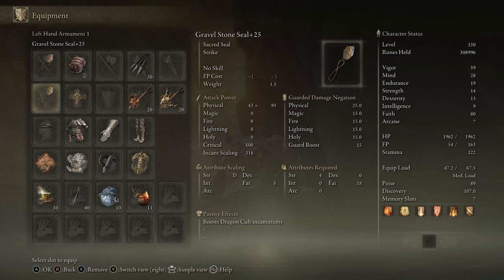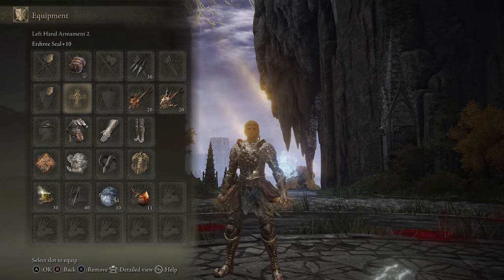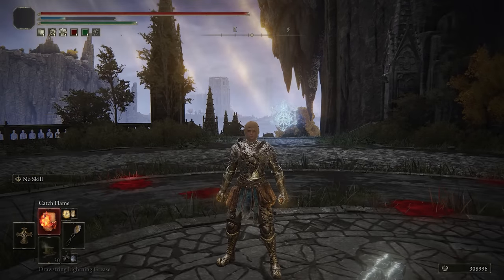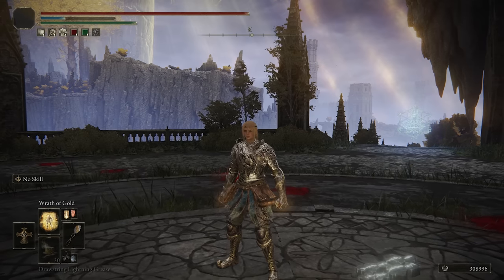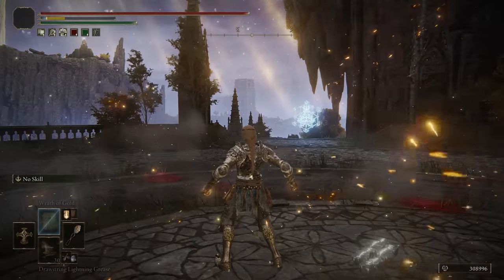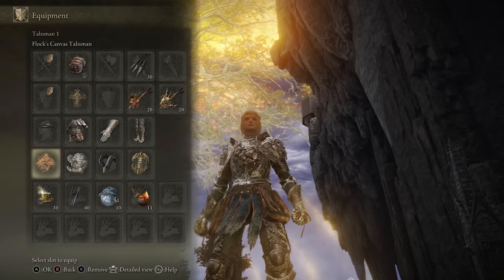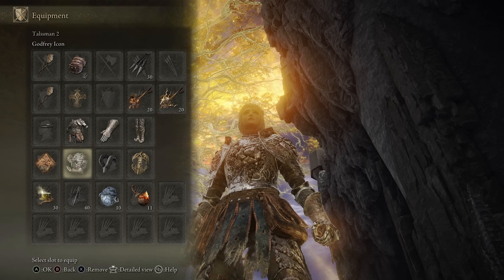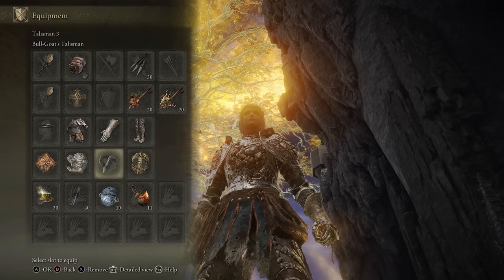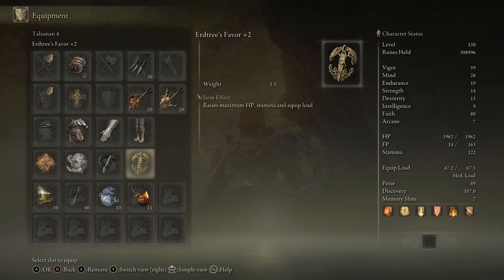As for the choice of seals, I have two of the Gravel Stone seals when I'm using the Lightning incantations, since it does boost their damage output quite a lot when stacked. And then we have the Erdtree Seal when I want to go for things like Catch Flame, since it does have better incant scaling naturally - going to make that hit harder - as well as Wrath of Gold and any other non-lightning incantations. For the talismans, I have the Phlox Canvas Talisman to increase the potency of all incantations, and then the Godfrey Icon, the Bull Goat's Talisman, and the Erdtree Favor Plus 2.